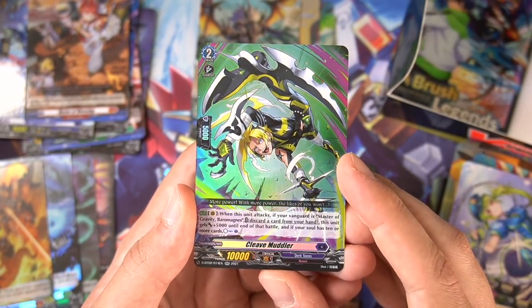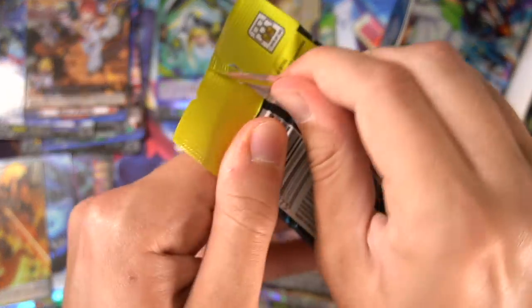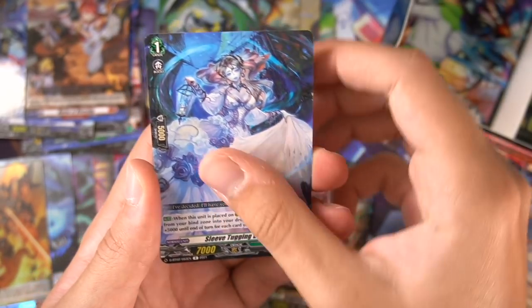Not super excited to get it — it's another counter charge for Baron Magnus, even though it already has one. But we got Togachirashi in this box, so I really can't complain. We still have one more double rare to go in this box. Let's keep it going — a lot of repeating commons now.